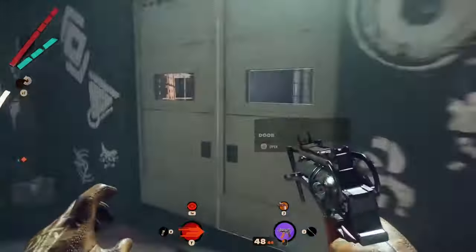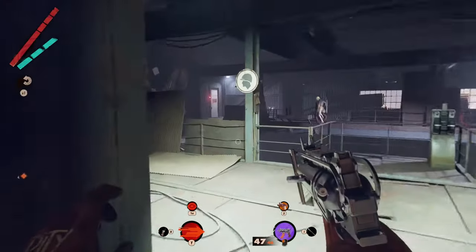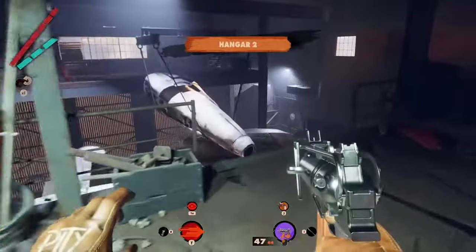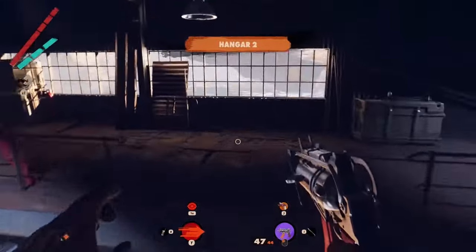Now you have to be stealthy and kill the enemy on the other side, being careful not to kill the one hanging by the hook. Then, using the hanging part of the plane on the right, get to the other side.